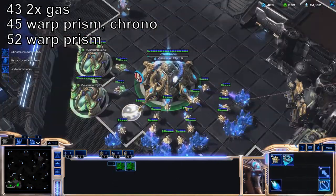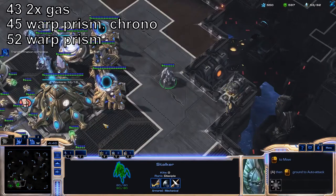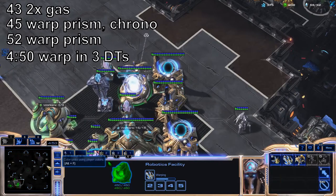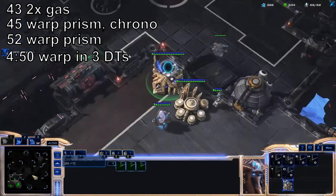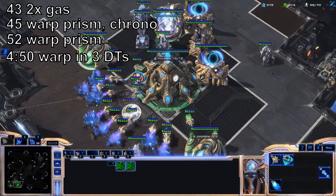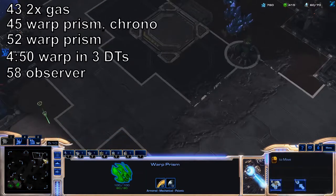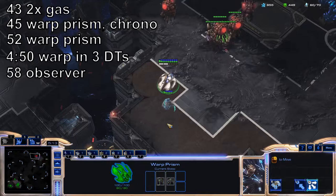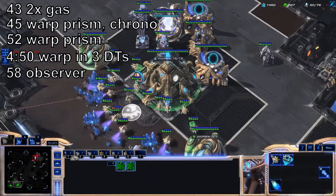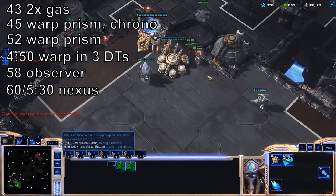Change your Gateways into Warp Gates. Warp in three Dark Templars with that Warp Prism. Build an Observer. Build your Nexus at your third.